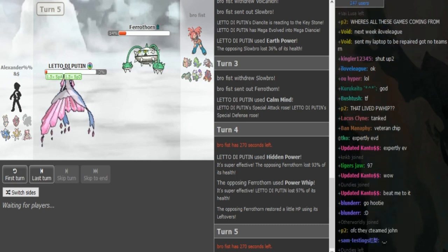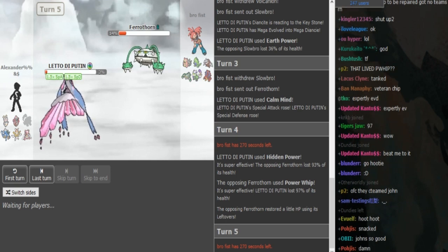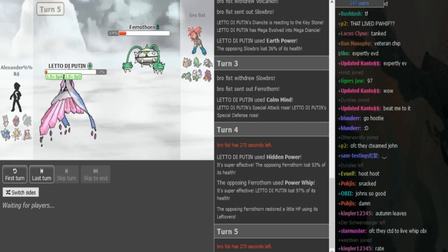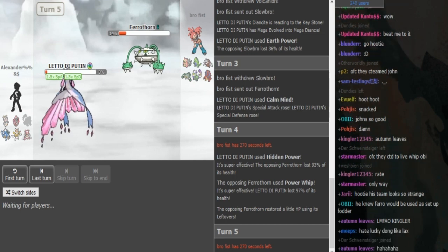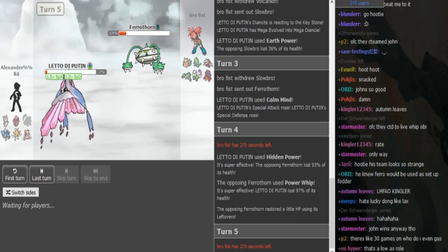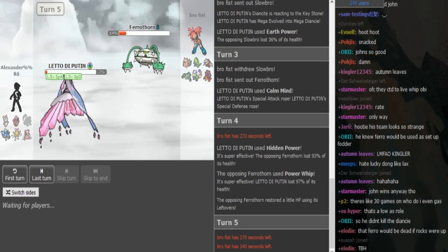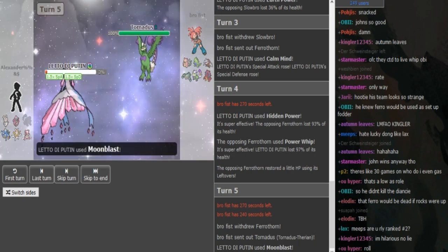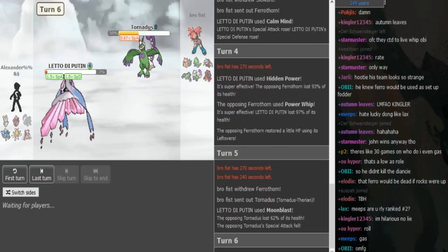You can just go for Moonblast here in case Brofist wants to save the Ferrothorn and go into like his potential assault versus Tornadus. Moonblast obviously does a lot more than Hidden Power Fire. Since the Diancie is at 3%, I can definitely see Brofist saving the Ferrothorn, and then he can just go for U-turn because it would obviously kill the Diancie with the Torn. There's the Moonblast — obviously a nice play.